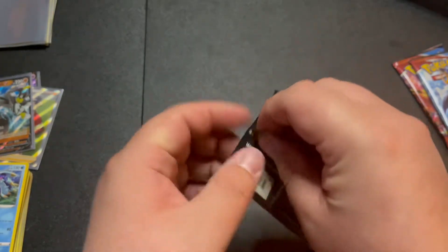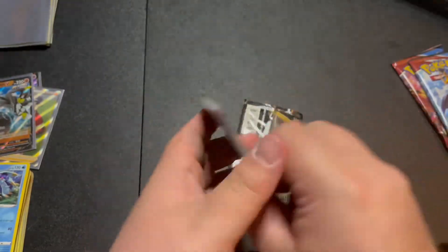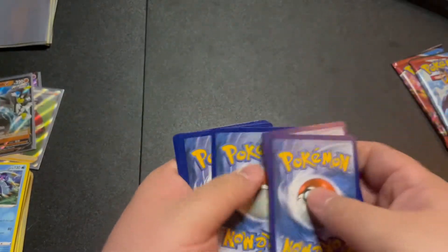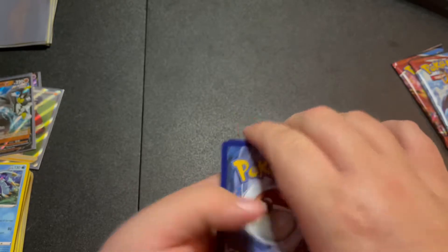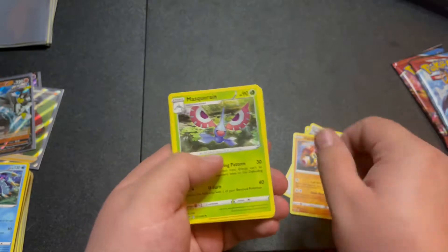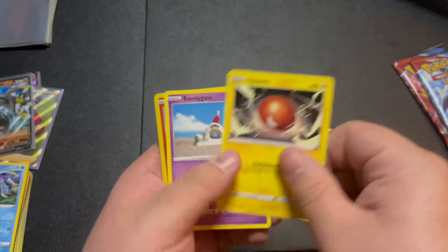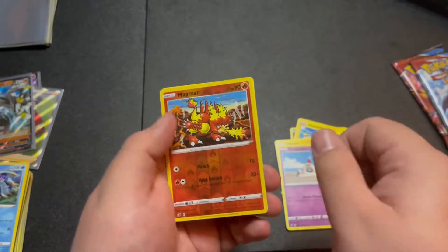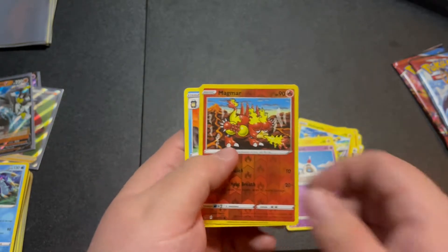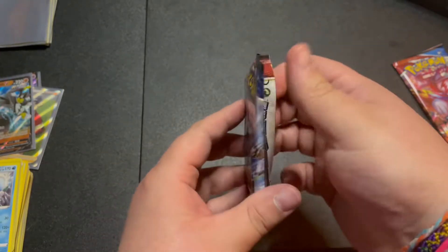Rebel Clash will not let us down - it's gonna have the heat. That was so easy to open and it's green. There's the code card, one, two, three, four, we got energy, Twin Energy, Phalanx, Masquerain, Trubbish, Pidove, Helioptile, Bold Orb, Sandygast.